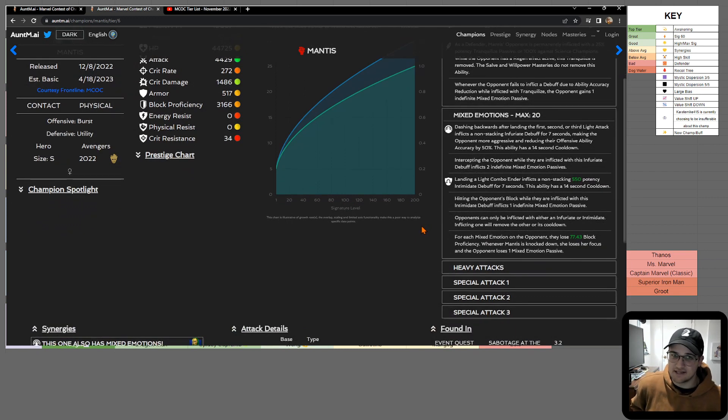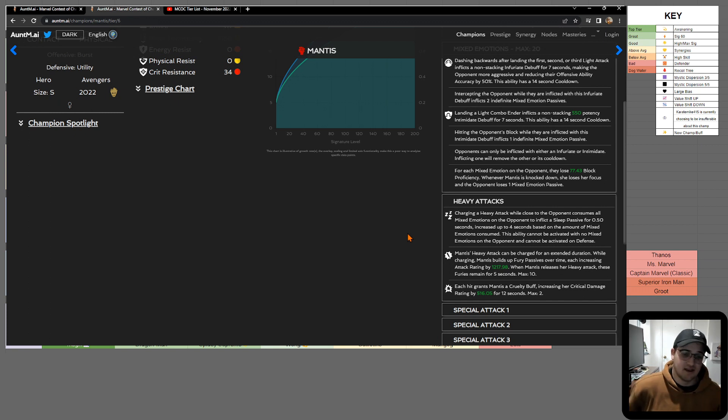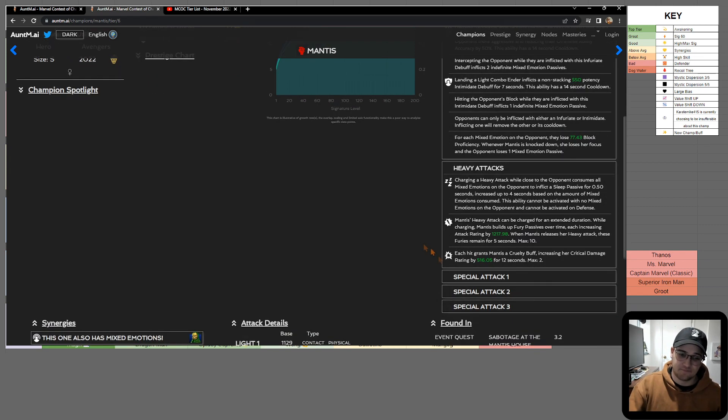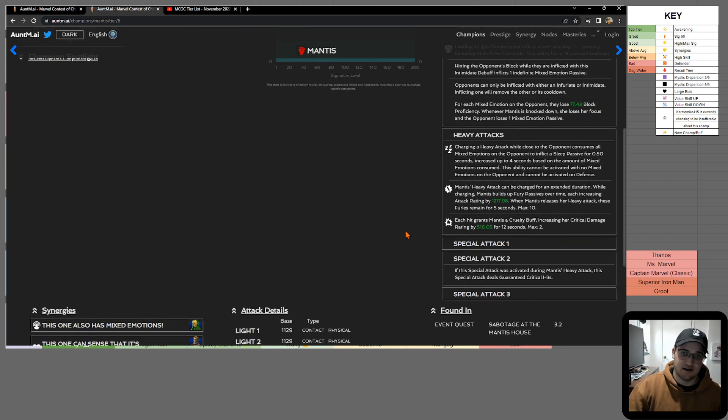Mantis has Mixed Emotion passives — she places an Infuriate on the opponent if you do a light attack and dash back (not your fourth light, but first, second, or third). Then when you intercept them you gain a Mixed Emotion passive. Landing a light combo ender inflicts Intimidate, which makes them want to block, and hitting their block gives you more Mixed Emotion passives. These are your currency for damage. Sleep is essentially like a stun but no one is immune to it. You place debuffs on the opponent that make the AI do certain things, then play into what those debuffs do.